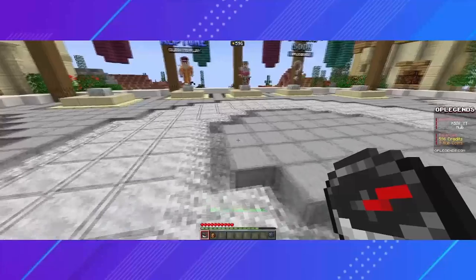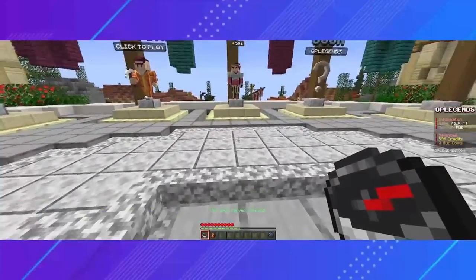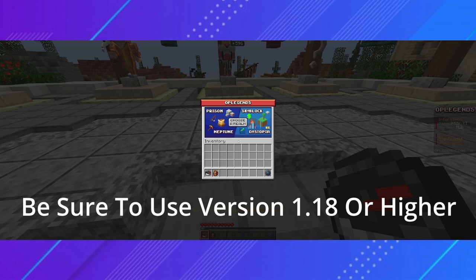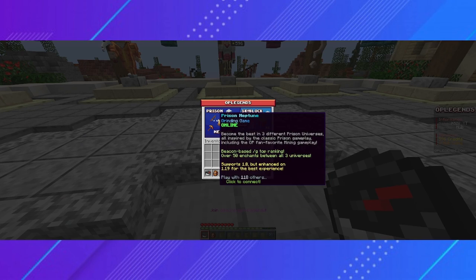As soon as you join, you'll have to choose which game mode you want to play by using the compass. If you want the game to look as nice as mine, be sure to download the OP Legends texture pack. You should receive a pop-up when you first join asking if you want the texture pack. I would recommend it since it makes certain items easier to identify, and also because it makes everything look really cool. Let's go ahead and choose prison.